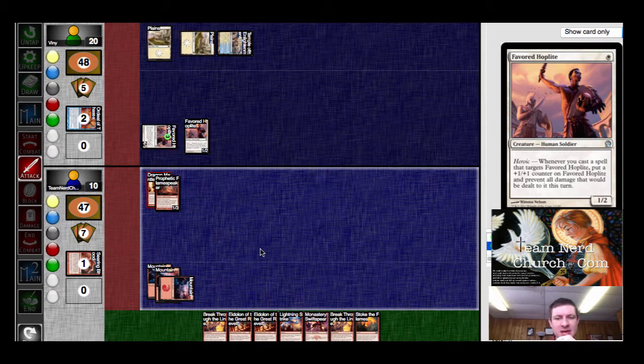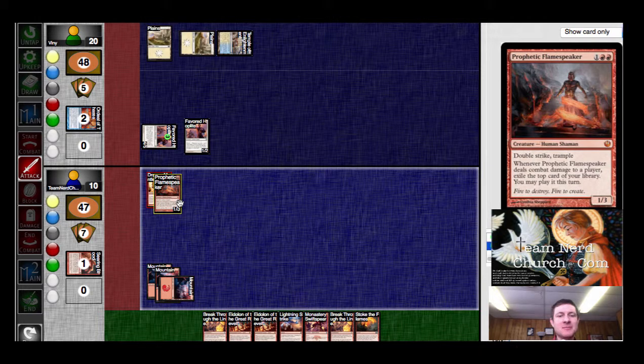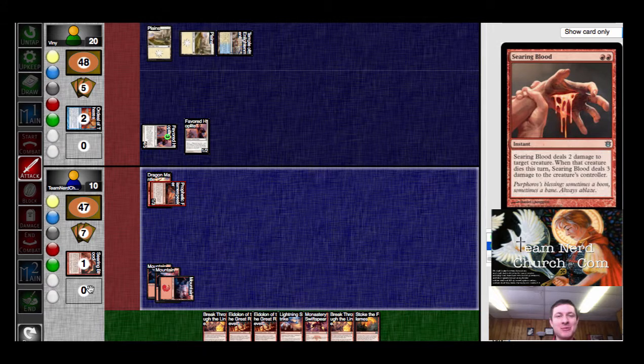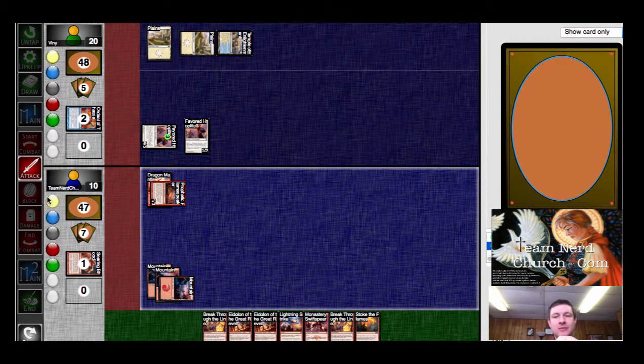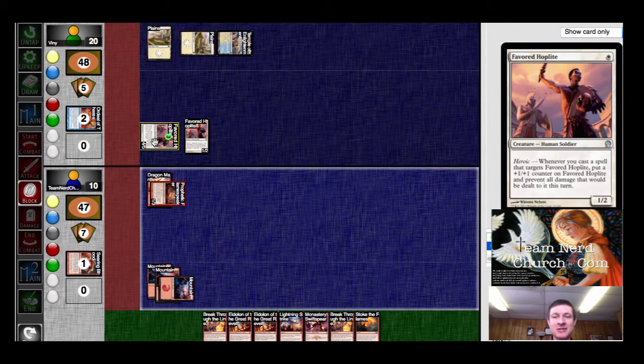I'm having a hard time getting out of this one. The problem is all my outs cost mana, so if I flip one of them, I'm not going to be able to play it. So I think I just have to push damage now and hope that I draw on my next step something to be able to deal with this Hoplite. I have not played a lot of this deck online — it's something that had fallen out of popularity for a while.